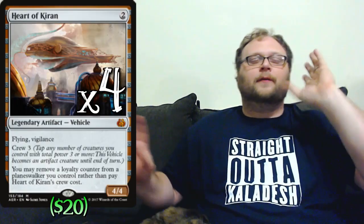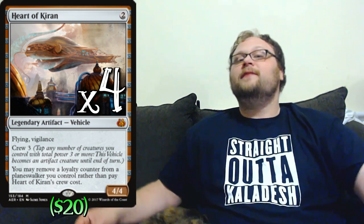We're going to play four vehicles in the deck, and you've already guessed it — four copies of Heart of Kiran. I know it's really expensive, but we're trying to win a Grand Prix here, so we've got to be as competitive as possible. Heart of Kiran also ups our artifact count, which is important for Exemplar and for Herald of Anguish. It's 2 mana for a 4/4 flying vigilance, and we've got the planeswalkers, Toolcraft Exemplar, Scrapheap Scrounger, and Thalia to help crew it. If we get a Gideon Emblem, those tokens can crew it too — just a lot of different ways to make this work.